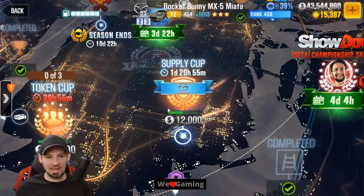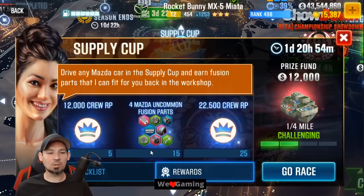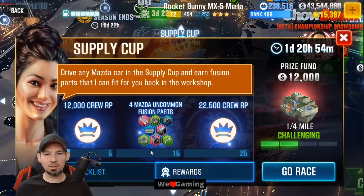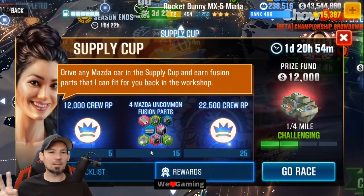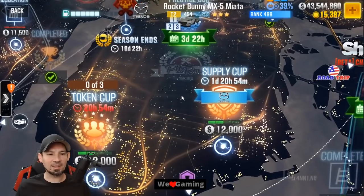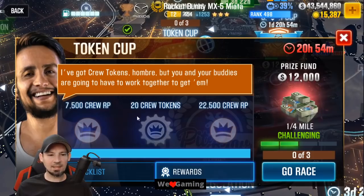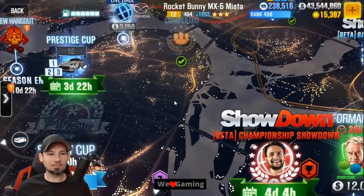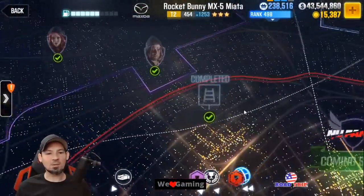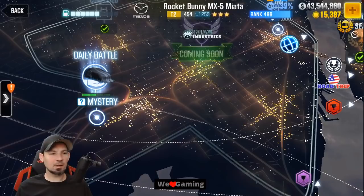Make sure you race the supply cup today because that's going to give out Mazda parts — and Mazda parts are super rare. Being a tier 2 car, this doesn't take a lot of parts — mostly greens and maybe one or two blues, one or two pinks. Stage 6 parts might take a little more. That pretty much wraps this video up — I think this gives you guys a really good idea on this car. I'll catch you guys later, thanks for watching!